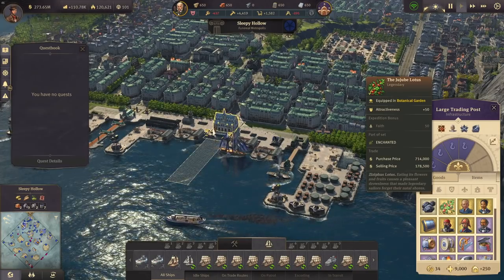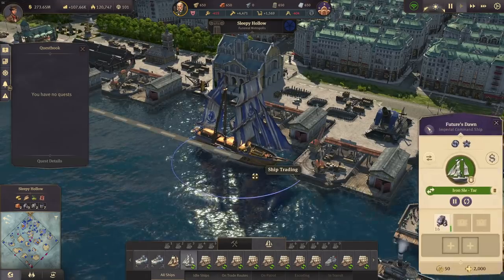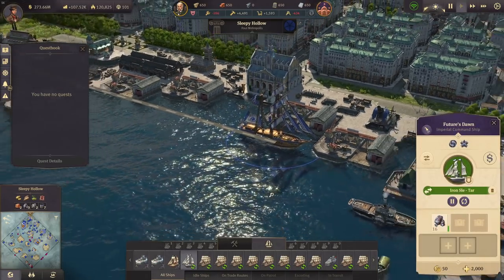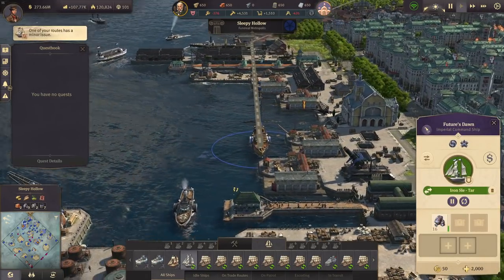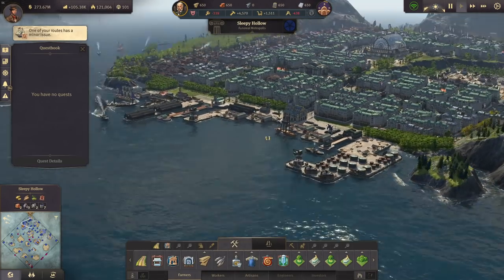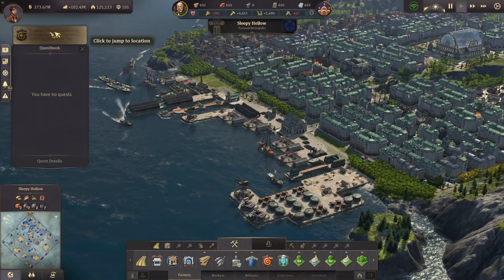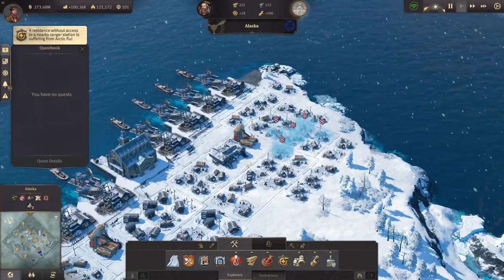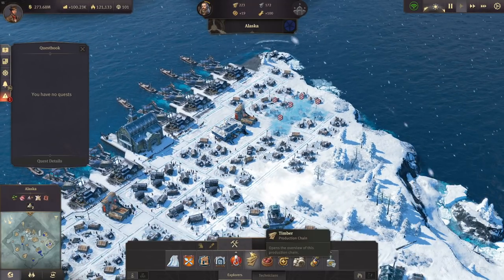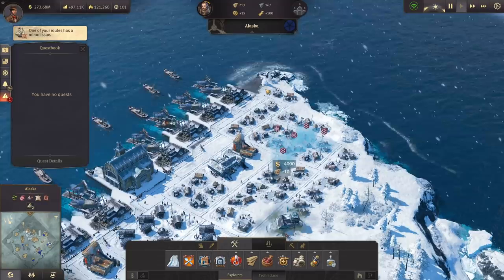Look at that — we can see the Future Storm, that was one of my first ships. That is quite some time ago. Sleepy Hollow doesn't look so good — residents are starting to get sick and we also have the Arctic flu because we don't have a ranger station close by.